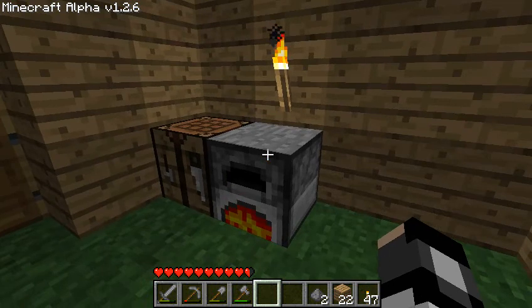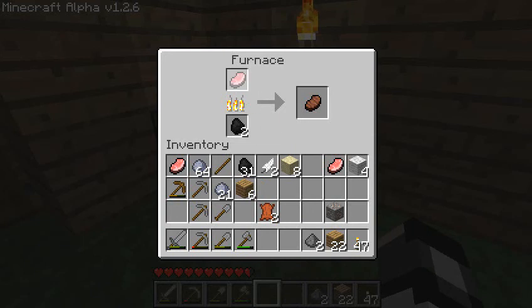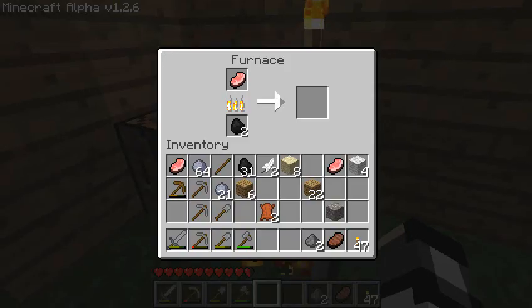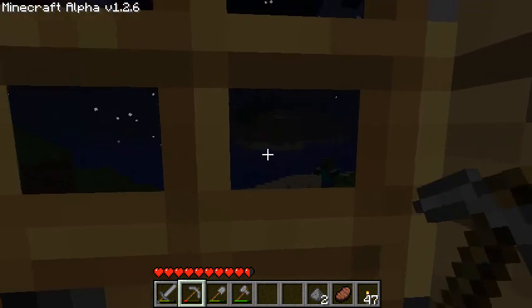We gotta cook all this meat and we need some more. Another pickaxe — we're almost out of cobble. I'll make one more pick and a shovel with this last piece, and we should be good to go. I don't think I should bother making a bed because I'm pretty positive they're not in this version — but I'll try anyways. Yep, didn't think so. I hear a zombie walking around outside — they can hit you through the door.